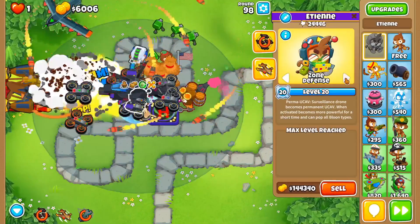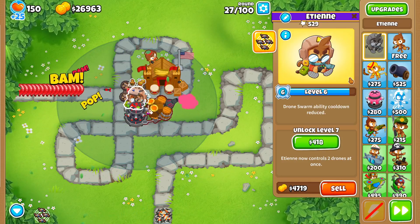ETN is one of the best heroes in the game, with his global camera detection and a very strong mid-game, but his targeting options are confusing and the wrong choice can cost you. At the start, ETN will only have one drone and it will attack whichever balloon is furthest along the track.